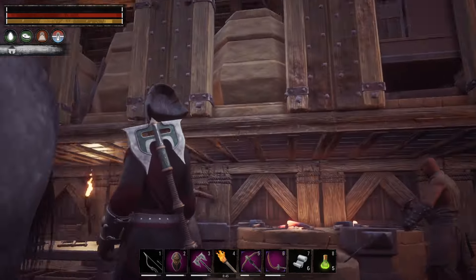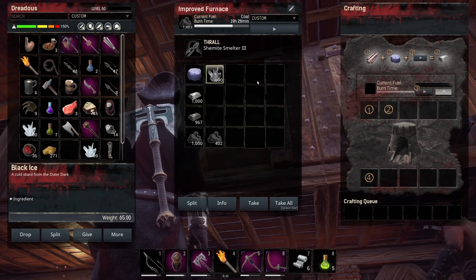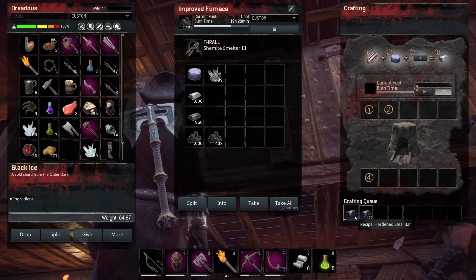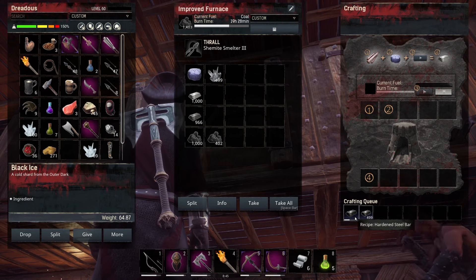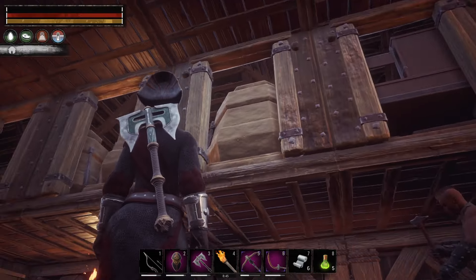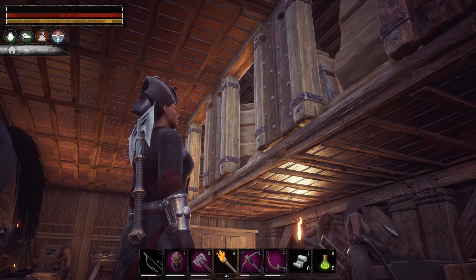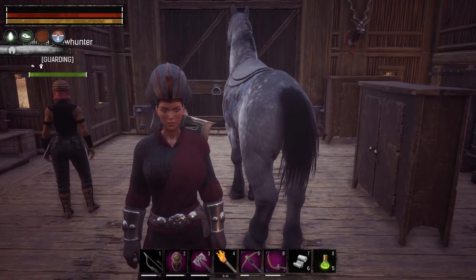I guess the next question is the furnace. So if we do this, what do we got? Hardened Steel Bar — 500 of them. Holy. How many do I need? I need 60. So now all I really need is the oil.